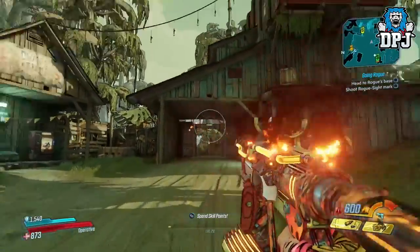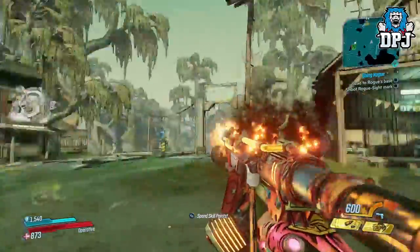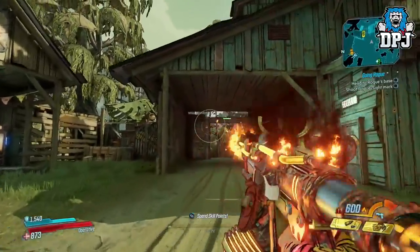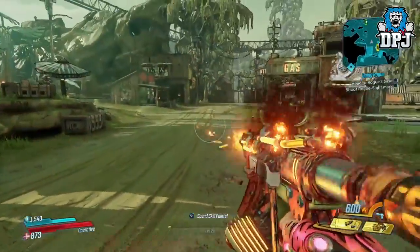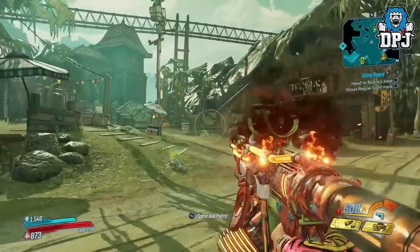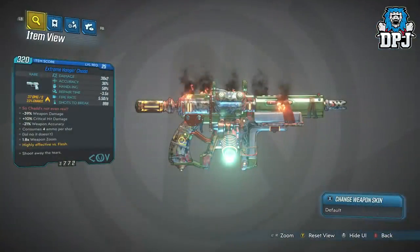This SMG is called the Extreme Hanging Chad, and wow guys, it has an infinite clip. As a COV weapon, you'd think it will either break or start damaging you — well guys, it does neither, and it also shreds at the same time. As its description states, it takes 999 bullets to break.